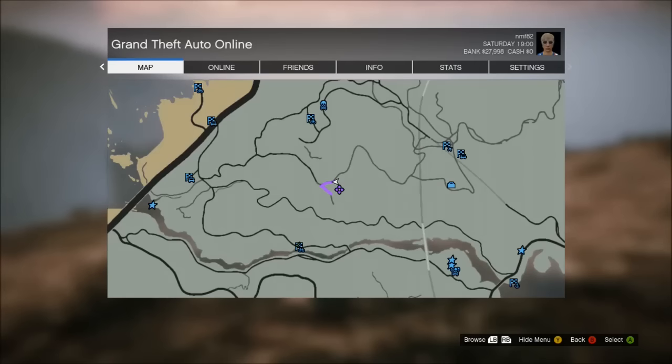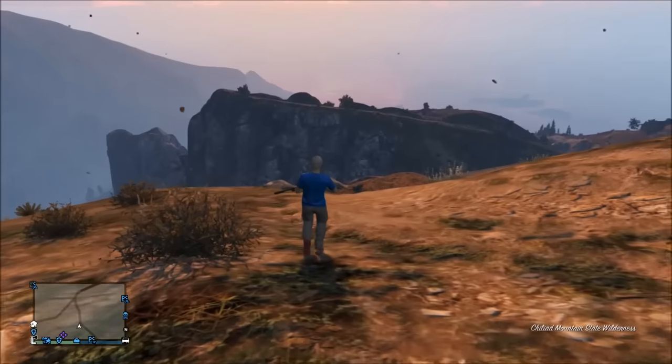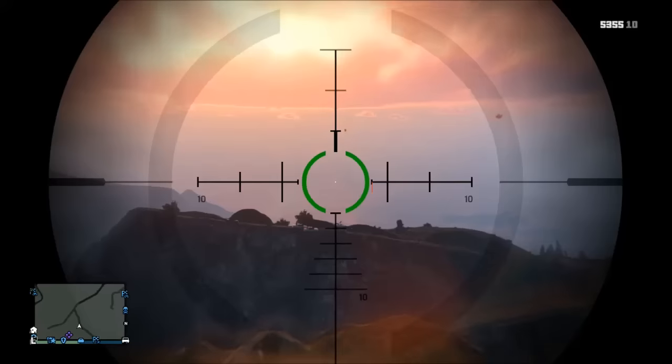It'll spawn sometime between 1900 and 1910. You'll know when you see a couple of cops on the right-hand side in a mariachi car, and the left-hand side spawn up on that cliff you're facing.